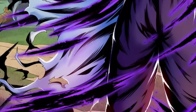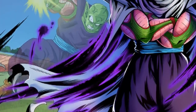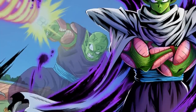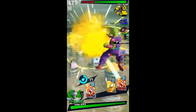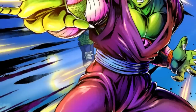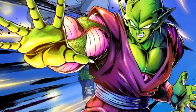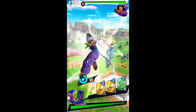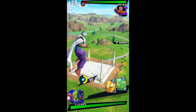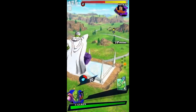The day one green Piccolo is not accurate to its character art — his art shows him wearing his turban and cape, but his actual character model does not. Weirdly, the later blue Hellzone Grenade Piccolo, whose character art shows no turban and cape, has the character model with it on. This is an extremely small mistake the devs made, small enough it's not even worth fixing.